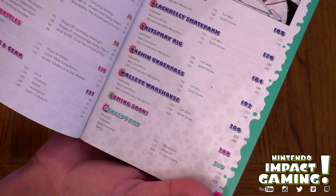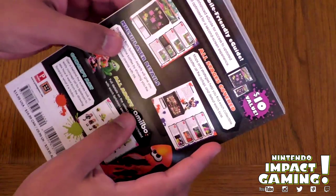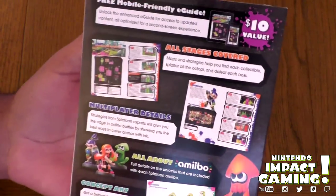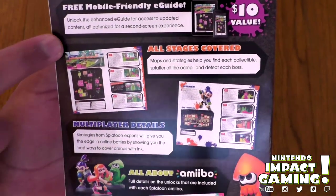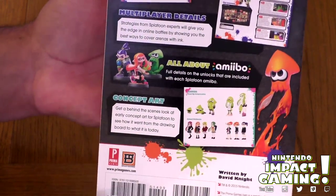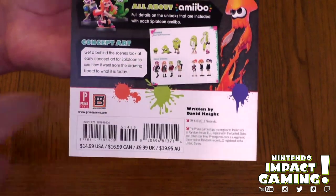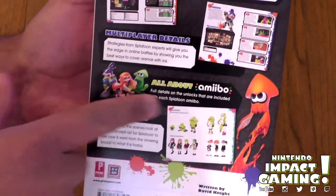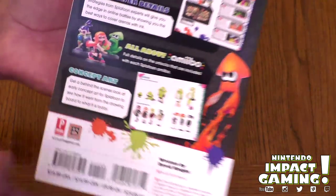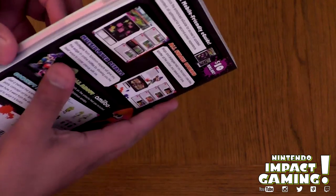There's a coming soon area which I will show you now, and there's concept art too — this is actually a really good guide, a great preview of it. There's the front and there's the back. At the top it says free mobile-friendly e-guide, so you save ten dollars. It gives you the price: fifteen dollars, seventeen Canadian dollars, ten pounds, and twenty Australian dollars. It gives you all the amiibo area info, multiplayer details, all stages covered, and concept art.